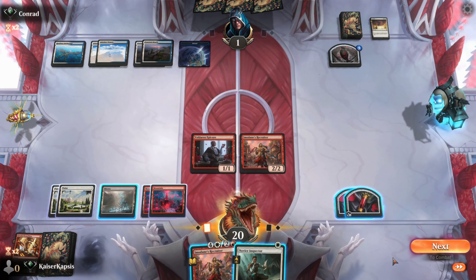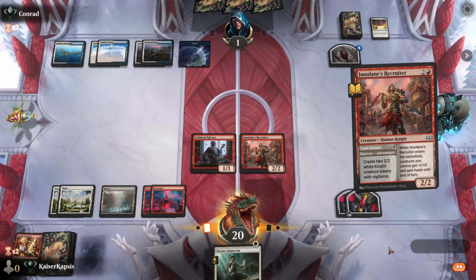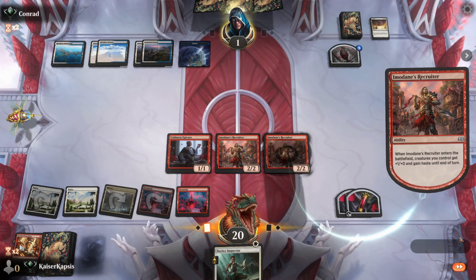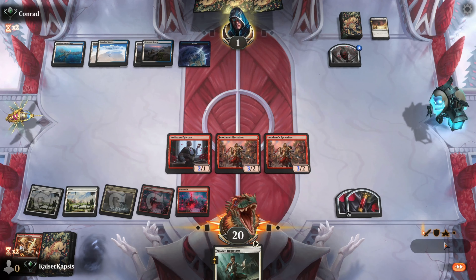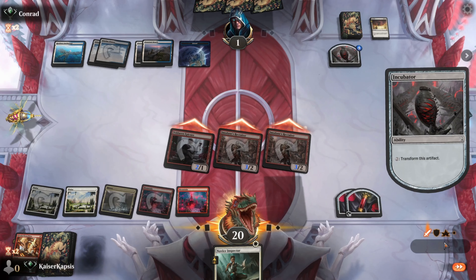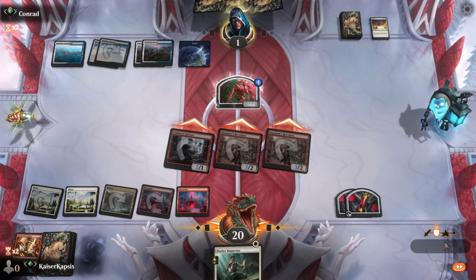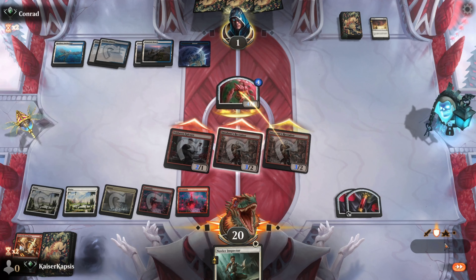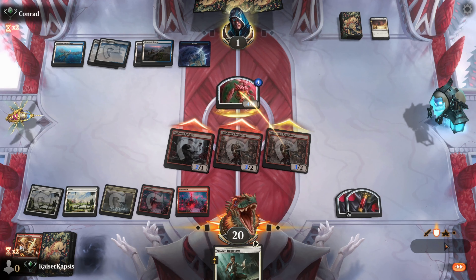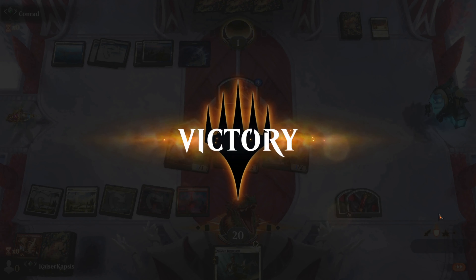There's a Novice Inspector. I can go Novice Inspector and then Recruiter. I should have gone with the Novice Inspector first and then the Recruiter — that was the best move. They will surely block one creature. I have to do only one damage. Do they have two removal spells at this stage? I don't know why you don't just concede.